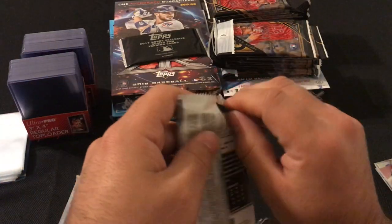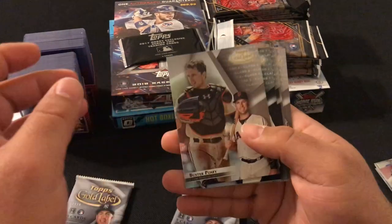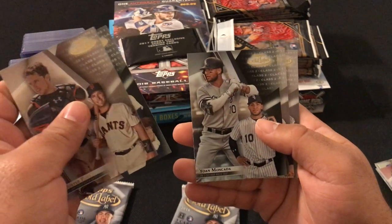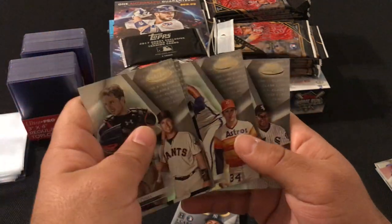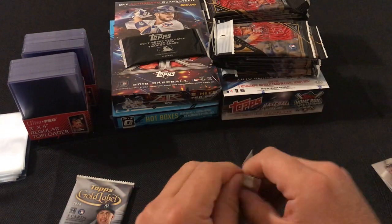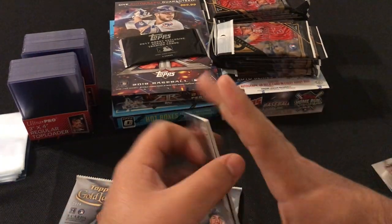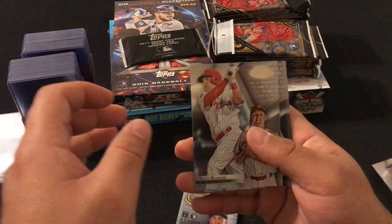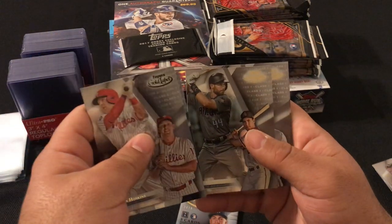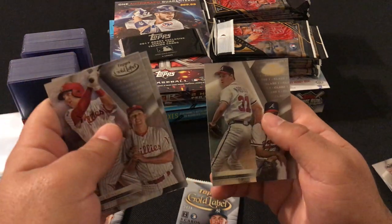Next pack: Buster Posey Class 2, Jackie Robinson Class 1, Moncada, Nolan Ryan Class 1, Frank Thomas Class 1. Then Rhys Hoskins Class 2, Jackie Robinson Class 3, Paul Goldschmidt Class 1, Trey Mancini Class 1, and Greg Maddux Class 1.